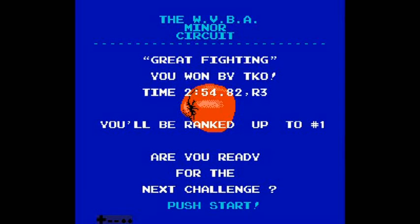That concludes the tutorial for highest score on Von Kaiser. He is a very tricky fight to balance out and get everything right, but this is a good test for your instincts and decision making. In the next fight, we will be tackling Captain RNG himself, Piston Honda 1.